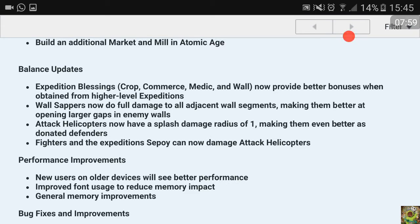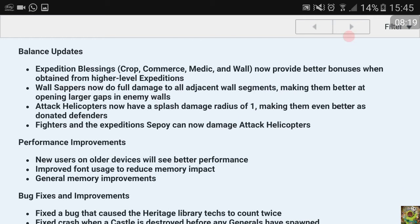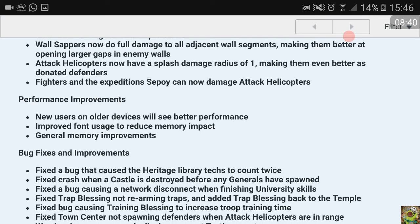Attack helicopters now have a splash damage radius of one, making them even better as donated defenders. Our attack helicopters now get splash damage - they're quite like upgraded MK tanks or artillery. They are now even better to donate in your town center than artillery. Fighters and sepoys from the dock can now also attack helicopters - probably before there were some issues with this.